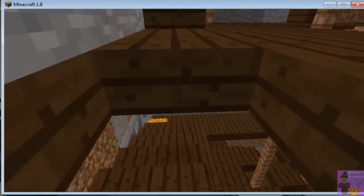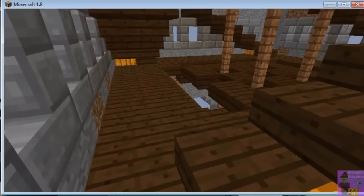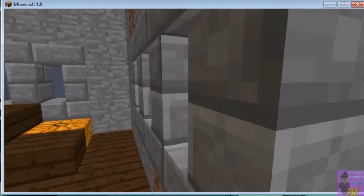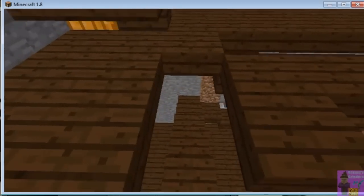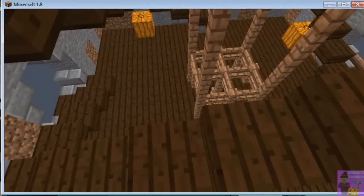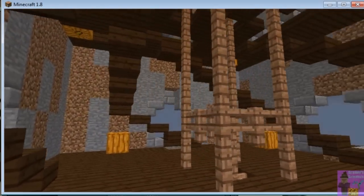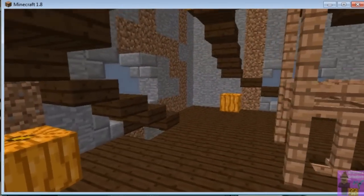The top floor is for cannons — I see I didn't build the stairs right. This floor is for archers; you can actually shoot a bow and arrow out of the gaps between the stairs. That'll be lower down where the archers can see what's incoming and shoot, but cannons are for distance, to get people before they have a chance to get too close.